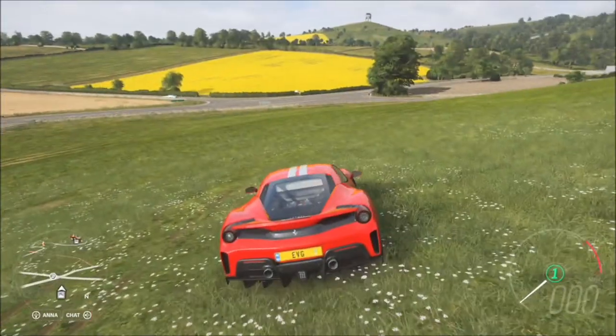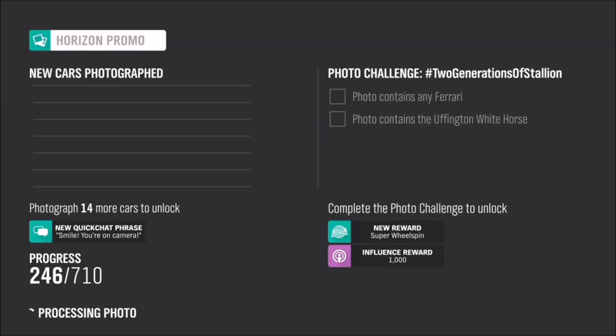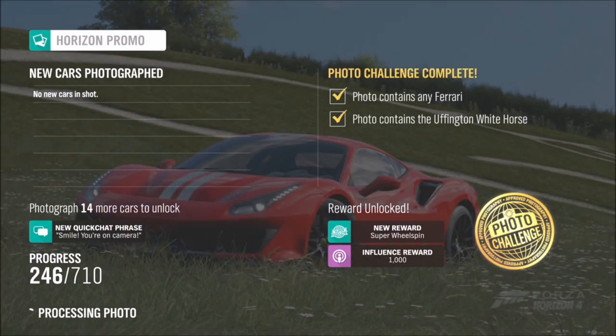As long as you're in a Ferrari and you've got the Uffington Whitehorse somewhere in your photograph, you will complete both parts of the challenge. And that's week 62's photo challenge completed — really nice and easy.